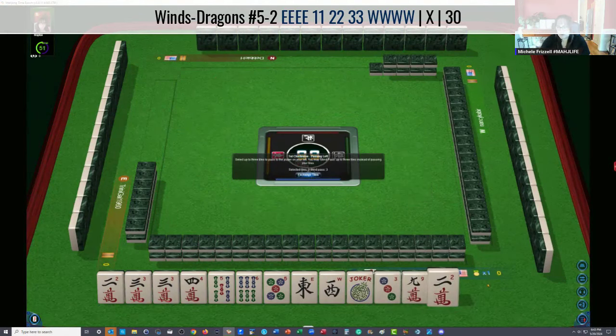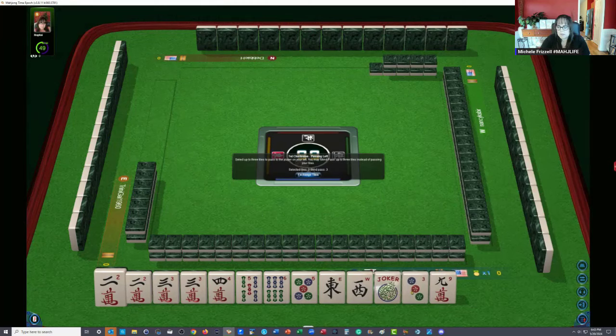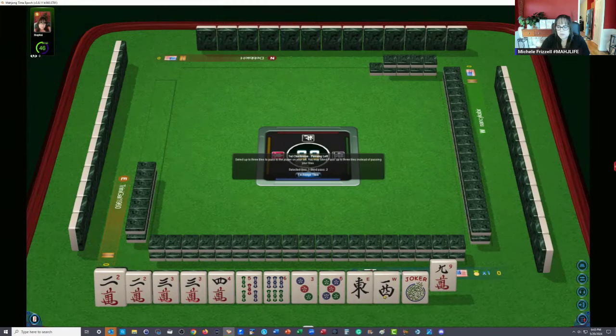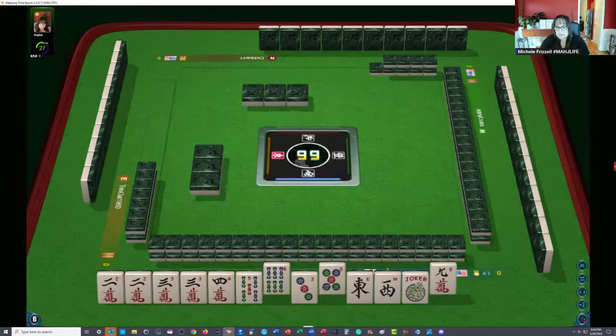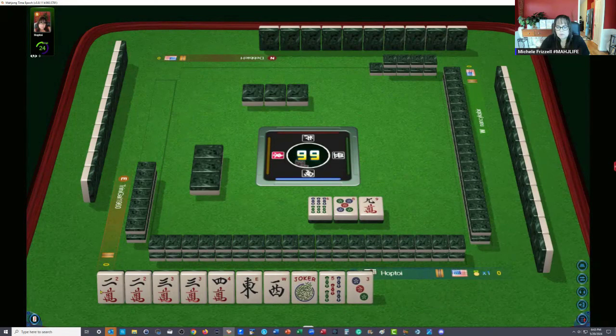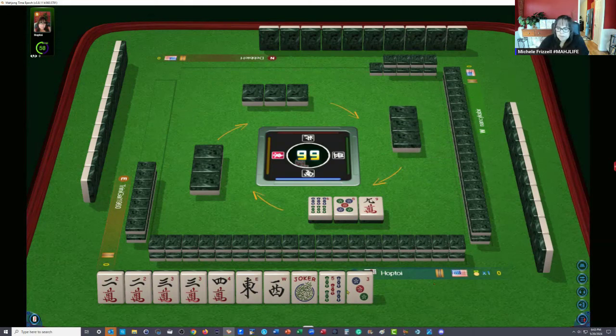Now we have a two paired up — two, three, here's a three and a nine. The nine can go, the west can go. We have two, three, four, three bam, two, three, three. Three, four, five, six — let the five dot go. We could do two, three, four with east and west. We need more east than west — we need to call those — so that's super light at the moment.